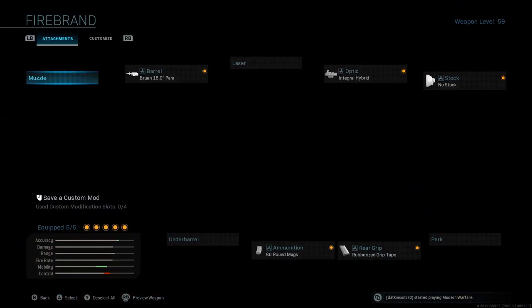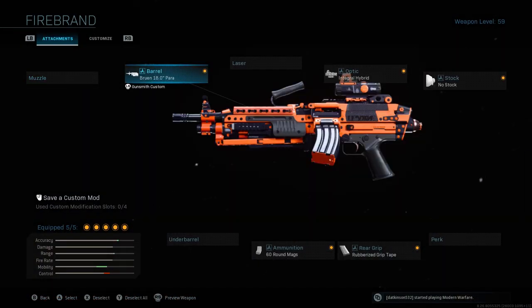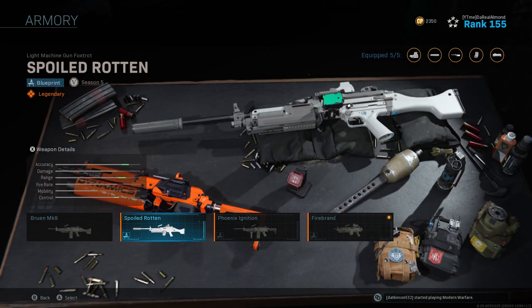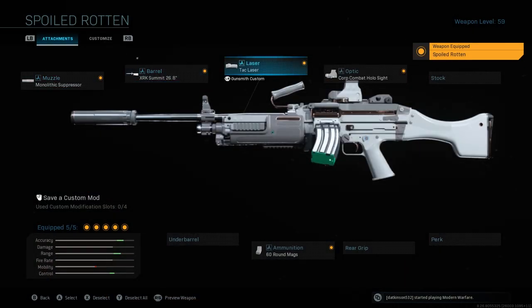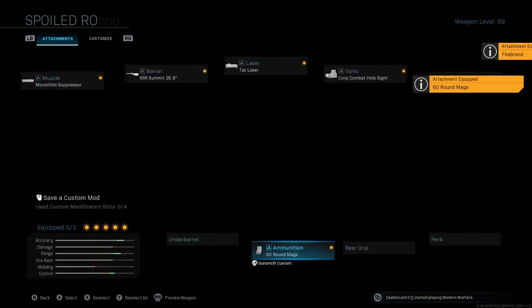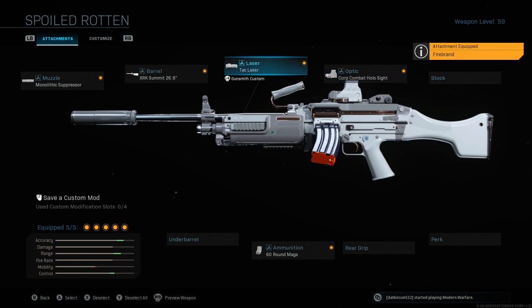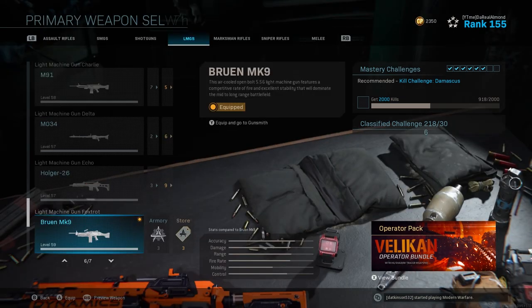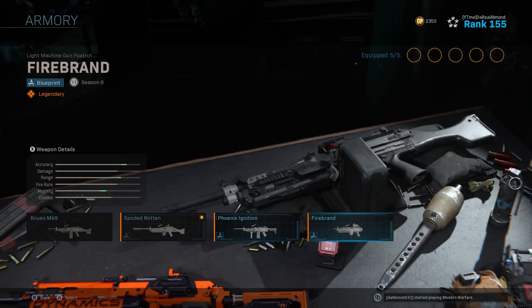The Firebrand variant comes with the Bruin 18.0 Para barrel, 60-round mags, rubberized grip tape, integrated hybrid, and no stock. These aren't necessarily the attachments you'd want to run, but if you have the tournament variation from the previous season's Bruin, you can combine certain parts. Instead of the white and blue you can mix in white, black, or orange to make your own custom Bruin build.